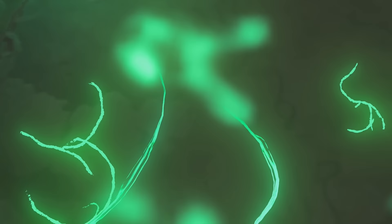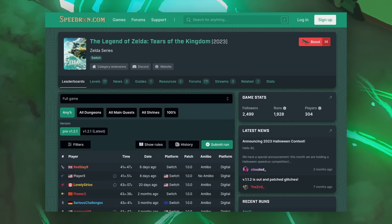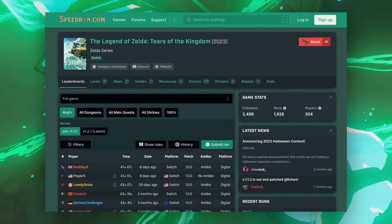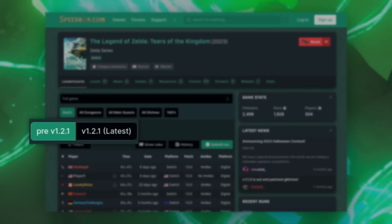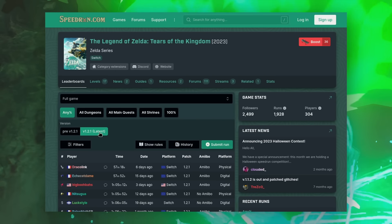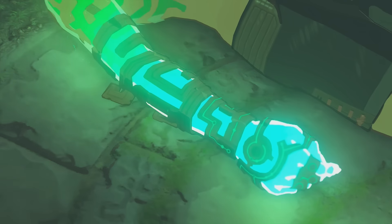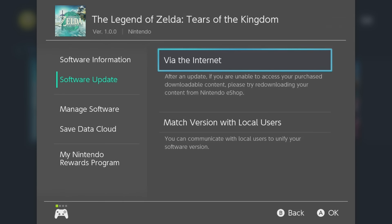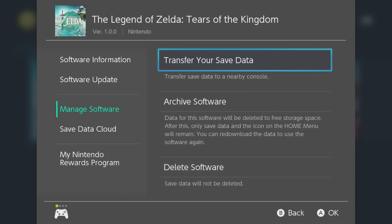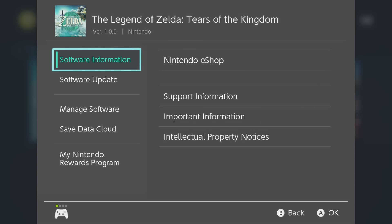But first, I'm going to address one of the major concerns I've seen from viewers: speedrunning on older versions. The leaderboard for Tears of the Kingdom is split up by version. You can find it over at speedrun.com/totk, where each category has two tabs — pre-v1.2.1 and v1.2.1 latest. So if you think using older versions is cheating or less interesting, you can check what times are possible on the latest version. For Switch games, downpatching isn't as easy as on PC, but with how uncertain updates are, it makes sense to keep separate leaderboards so people can speedrun without worrying about the whole route getting thrown out randomly.